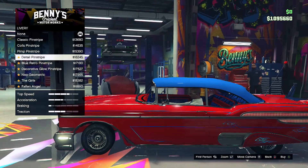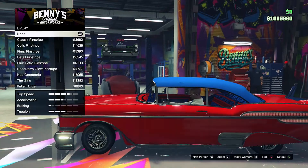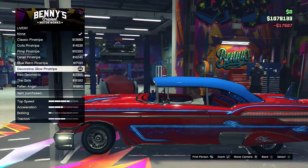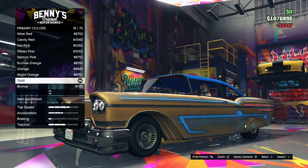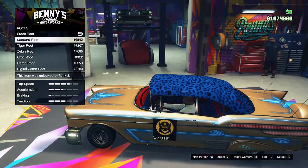For the livery you have some cool choices — I decided to go with the glow pinstripes, I think it looks really good. Let me know in the comments which livery you decided to go with. For the primary color you want to pick epic gold; it's all about the gangster life.